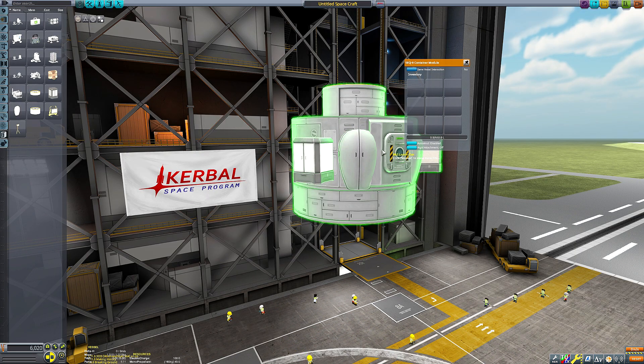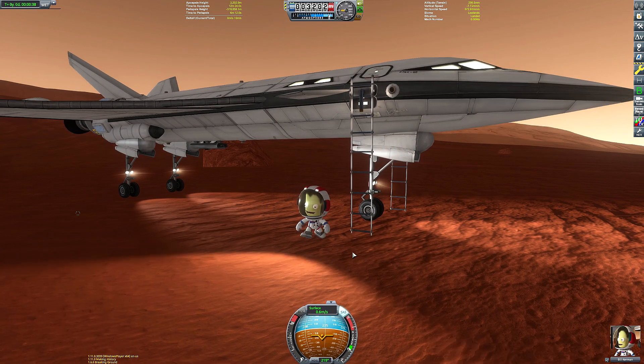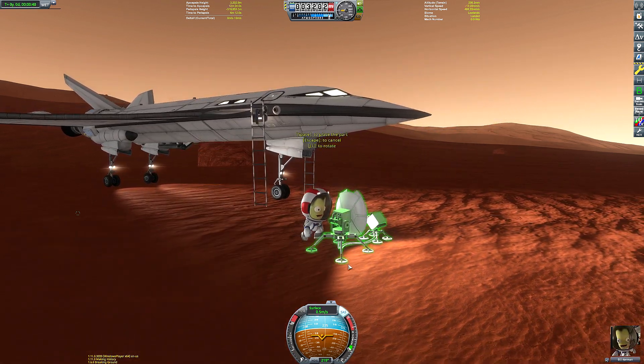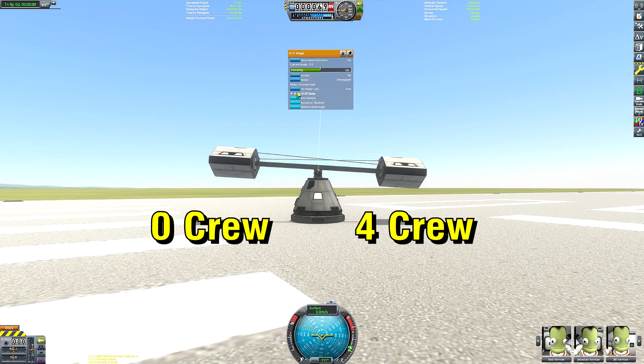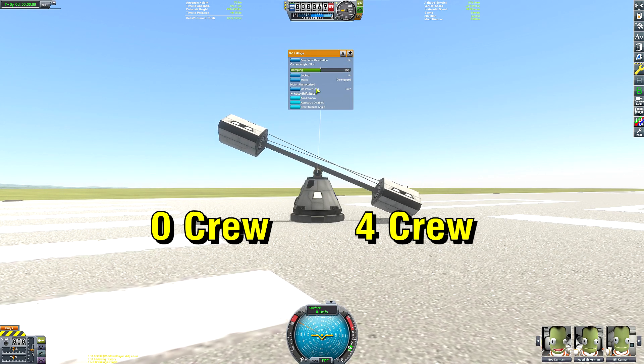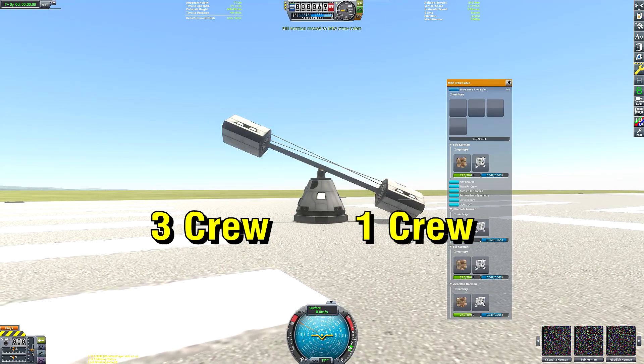Command pods and crew modules also have space for cargo, and their masses have been altered to reflect the number of Kerbals on board. The baseline mass of something like the Mk2 crew cabin, for example, is now lighter than it was before, unless you populate it with Kerbals, who now directly affect the mass of a ship — so a fully crewed vessel will weigh slightly more than an uncrewed vessel.